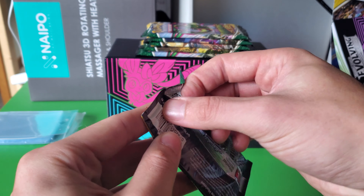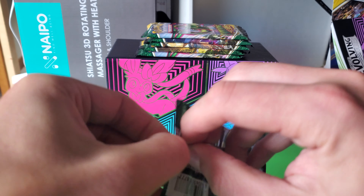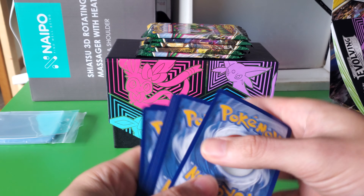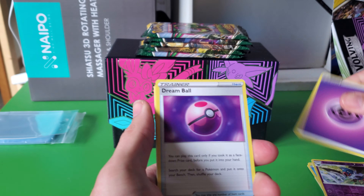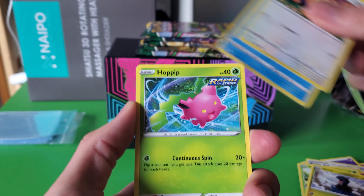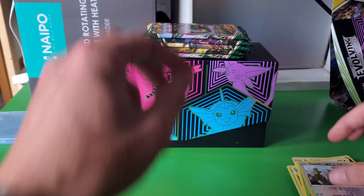Alright, third pack. Dream Ball, Zinnia, Powdon, Petalil, Dino, Phoebus, Hoppip, Slakoth, Seismetode.